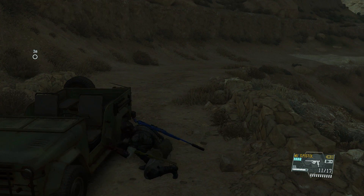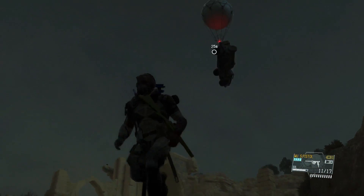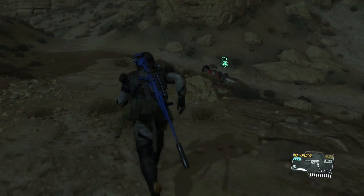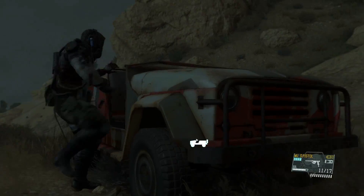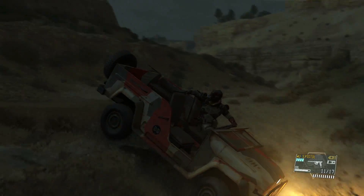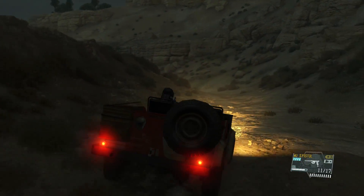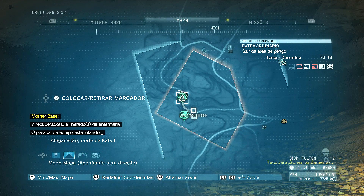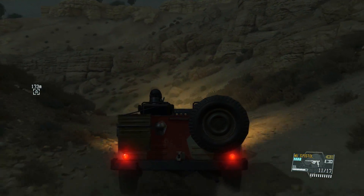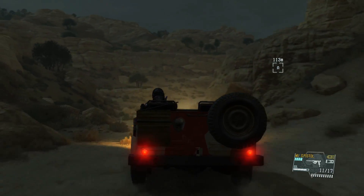Vamos extrair esse veículo aqui, já que eu vim com o meu — vamos extrair o veículo do inimigo. Olha só que bacana o balãozinho! Com esse balãozinho eu consigo extrair animais — vocês viram que eu extraí o pássaro, deve ser uma águia daquele tamanho. Extraio veículos, posso extrair até tanques e containers. Esse balãozinho leva de tudo. Para finalizar a missão, eu só preciso agora sair dessa área de perigo, essa área demarcada que está meio rosinha — só preciso sair dessa área.